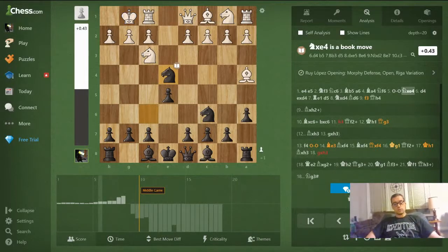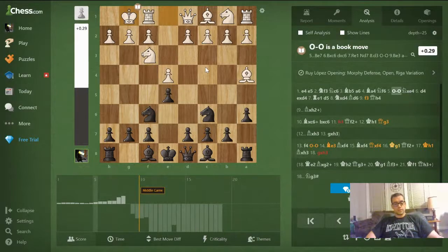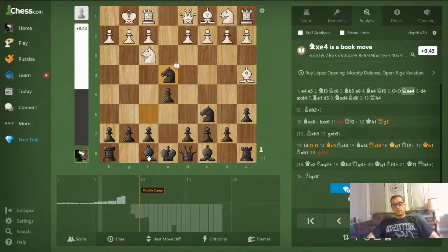Most people play the closed Ruy Lopez with bishop to e7, which is a very different sort of game. If you like fast and loose chess with an open board, lots of tactics and sharp features, then the open Ruy Lopez might be for you.